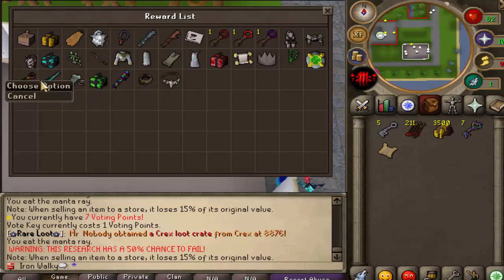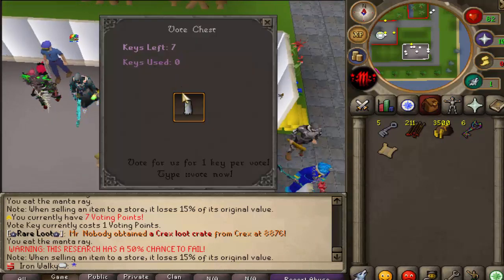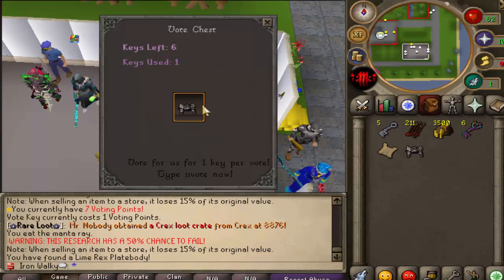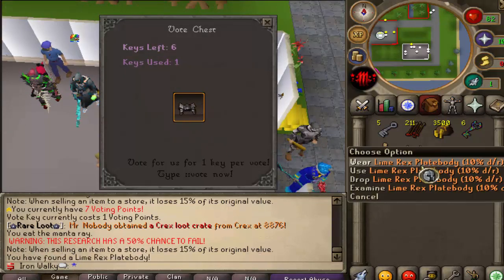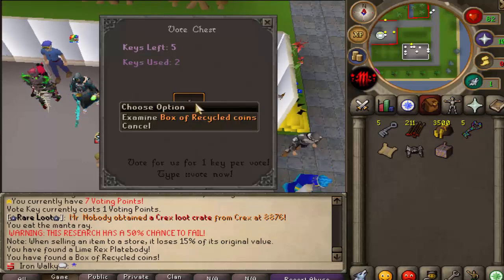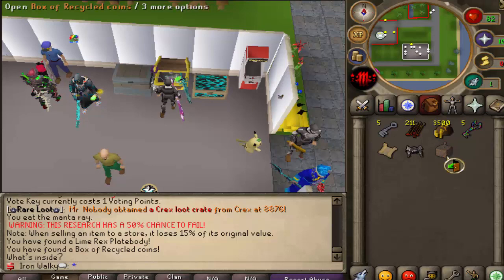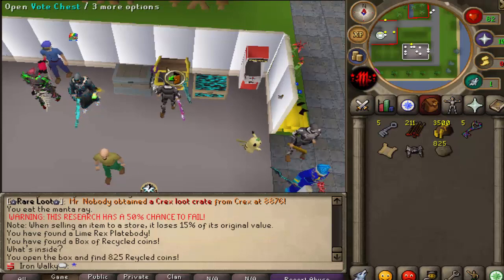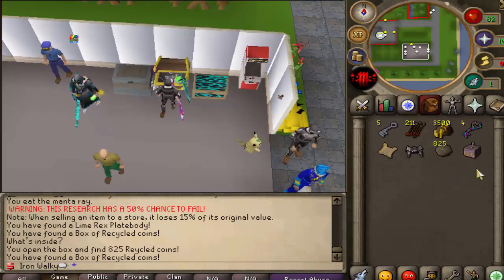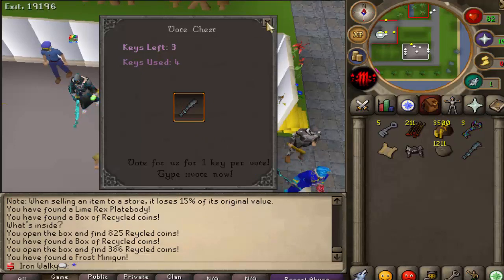A minigun would be awesome, rainbow minigun would be awesome, collector necklace would be amazing as well. Rolling now — first one is a lime rex plate body with 10% drop rate, we'll keep that. Next is bags of recycled coins — got 825 of those. Another bag — 1.2k recycled tokens. Next up a frost minigun — we're definitely taking that, it's an upgrade to the starter bow. Another lime rex plate body and a lime rex helm with another 10% bonus. Last one is a third age druid staff.